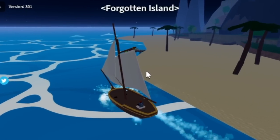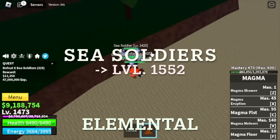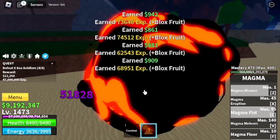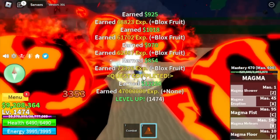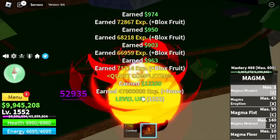After that, the final island is the Forgotten Island. Our only target here is the Sea Soldiers — because again, it's elemental. So we're gonna take advantage of that and grind until reach level 1552. Once you reach that level, we're gonna do the Coliseum Quest.